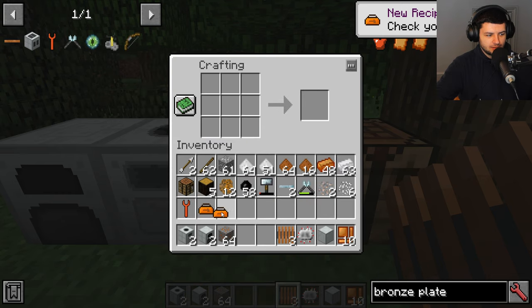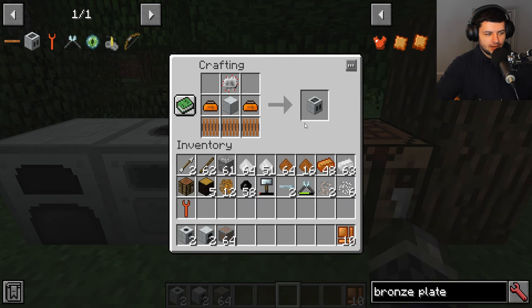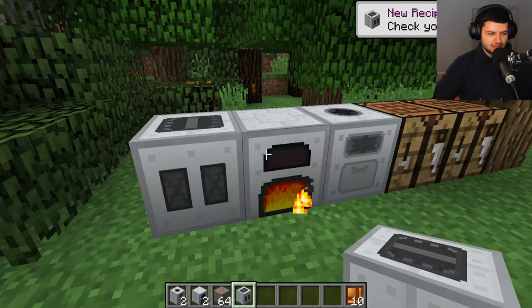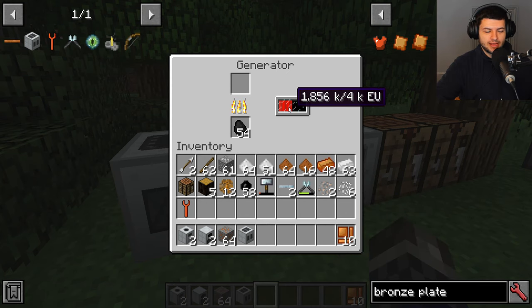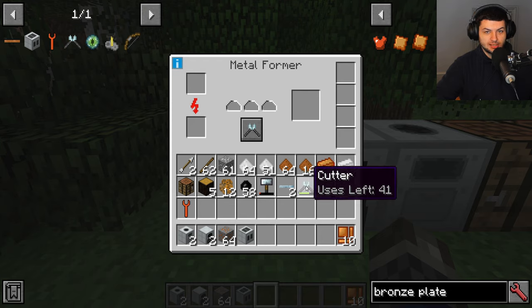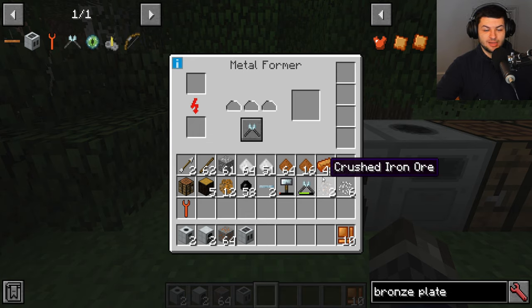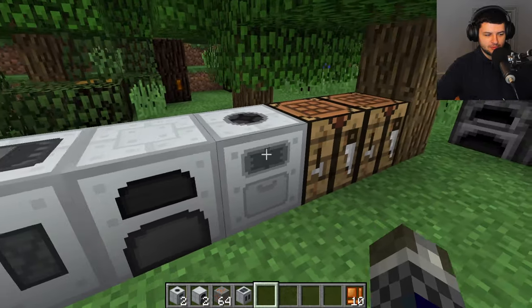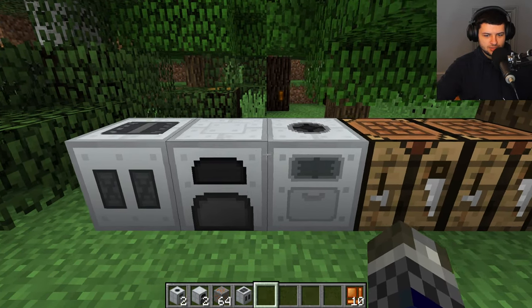The electric furnace smelts even faster than the iron furnace and runs off the generator's EU power, so you don't need direct coal inside the furnace itself — it's all directed from the same power source. This makes it really sustainable. Now let's talk about power storage. The most basic power storage block is called the bat box — a tier 1 block. Make it using three RE batteries, wood, and an insulated tin cable. It adds a much larger energy storage buffer to your generator system.